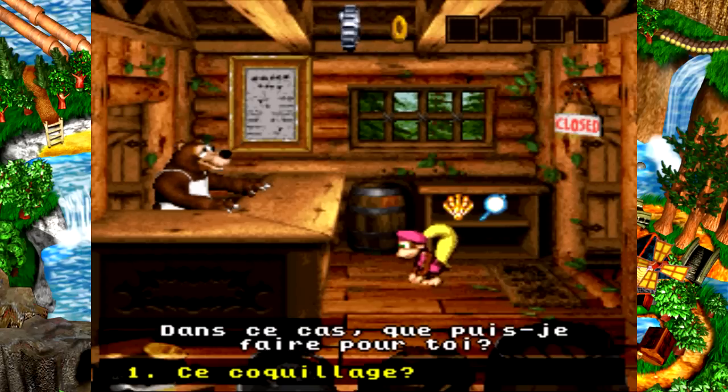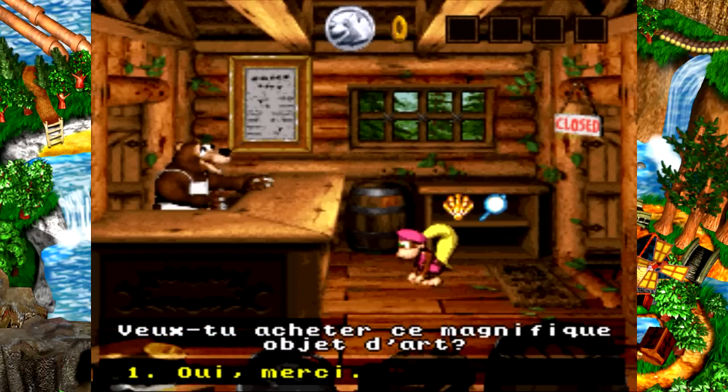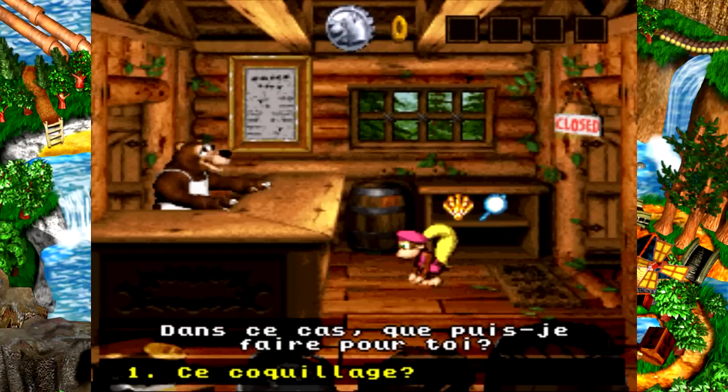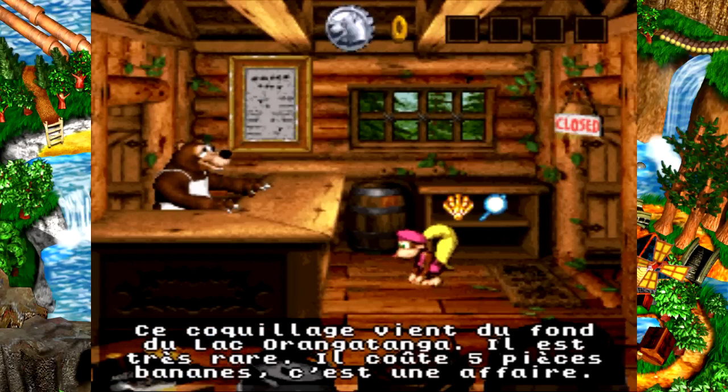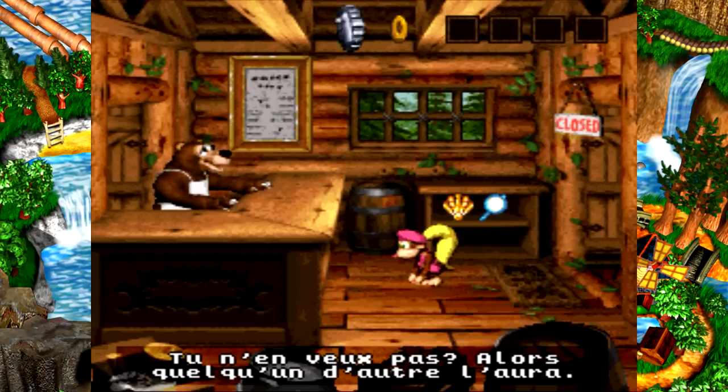En fait, je l'ai découvert il y a 5 ans quand j'ai commencé à faire de l'émulation. Sinon, je ne le connaissais pas. On peut choisir le coquillage, le truc jaune juste au-dessus de Dixie. 'Ce coquillage vient du fond du lac Orangatanga. Il est très rare. Il coûte 5 pièces bananes.' Les pièces, je les avais appelées pièces ours parce qu'on dirait une tête d'ours sur le dessin. 'Veux-tu acheter ce magnifique objet d'art ?' Vu que je n'en ai pas, on passe.